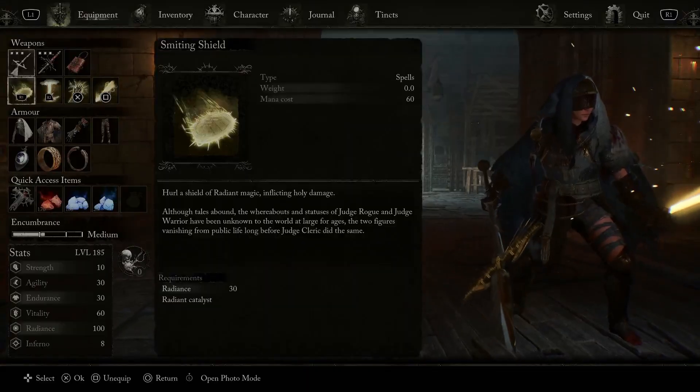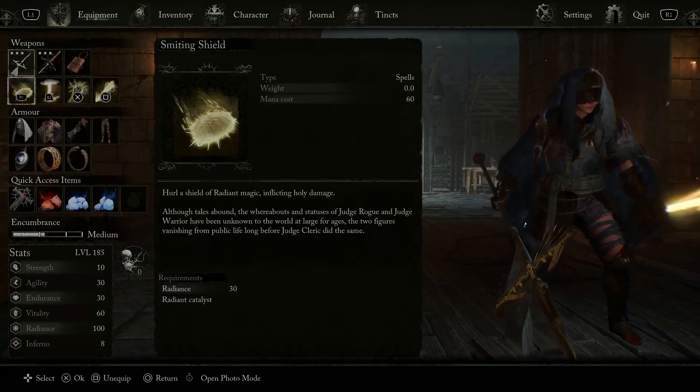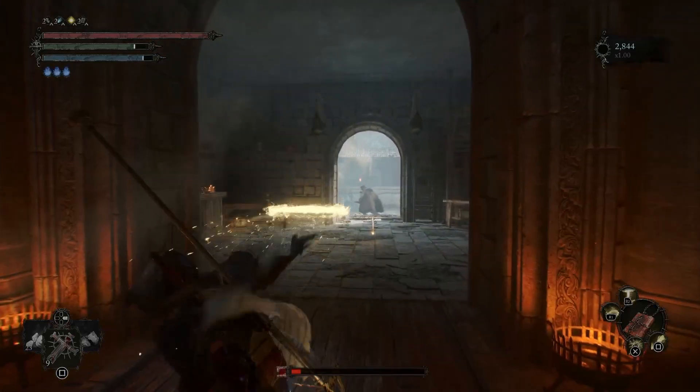Now for the next spell on the list we have Smiting Shield. This is going to hurl a shield of radiant magic inflicting holy damage. To show that off real quick before we show it in action.